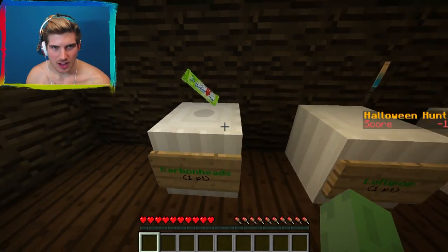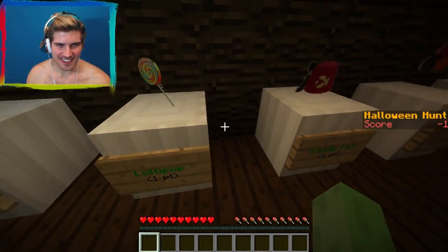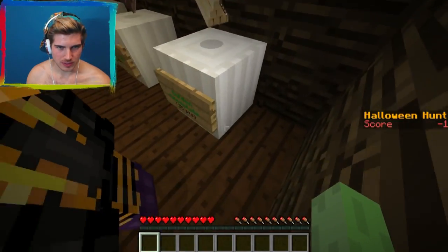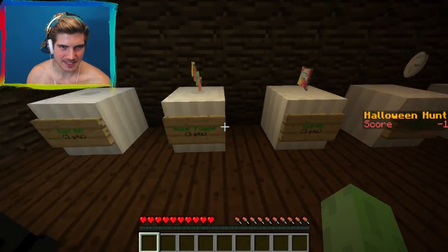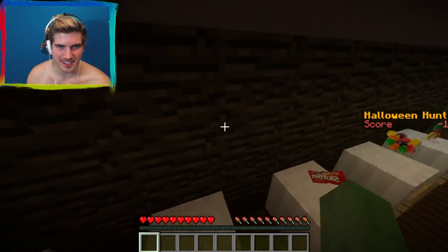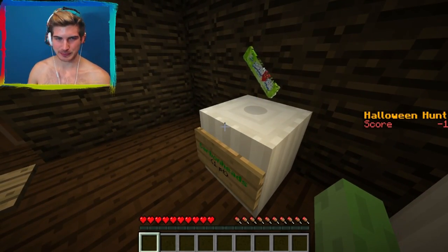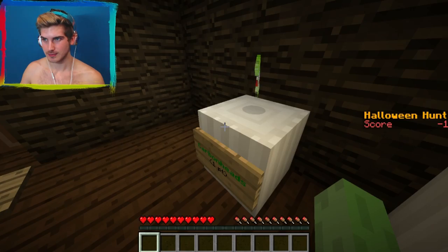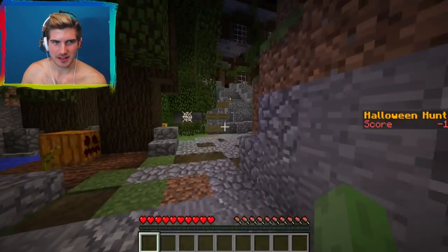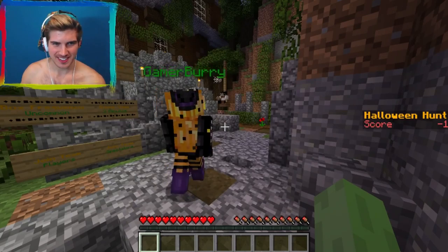Look at all these candies! There's a 25-point candy bar down here. There are cats, nerds, jawbreakers — they all have different point values. This makes my mouth water. Those skittles look so good, the airhead looks good too. Also, there's a 20% chance the chest might already be a trick chest.